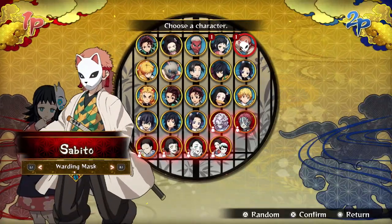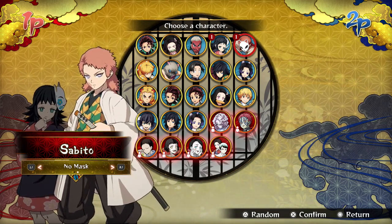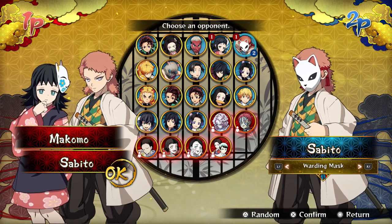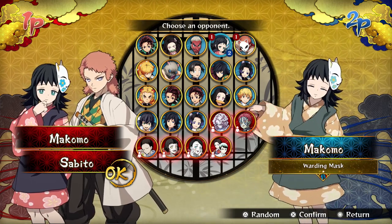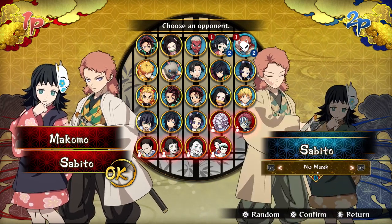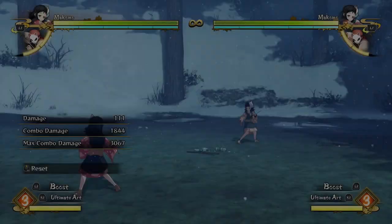What's up Ant City and welcome back to another episode of Nuzlocke Training! Today we have Makomo that we're gonna be practicing because she's the next character on the character select screen, so we're gonna be practicing our combos and such with her. Let's just go ahead and jump straight into it.